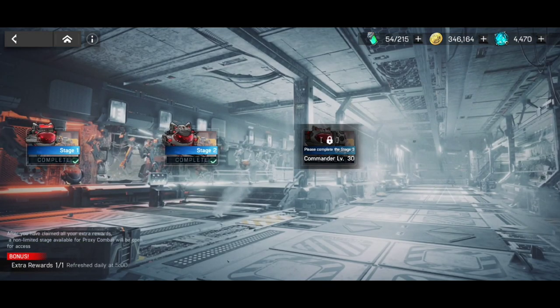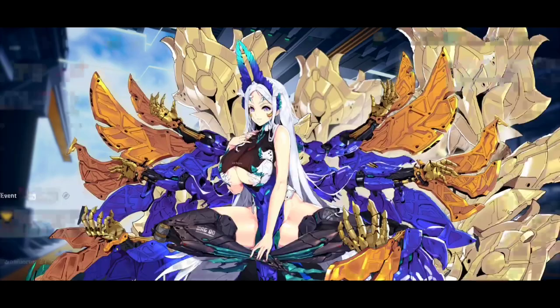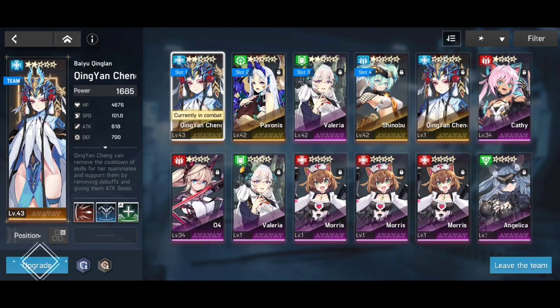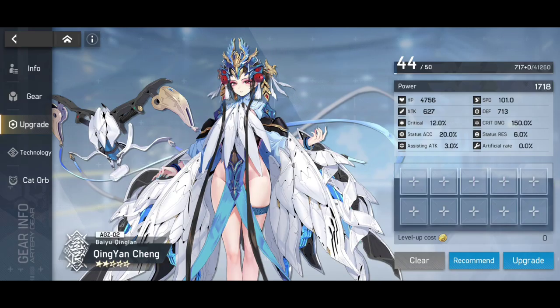If you're going to have the proper level, you're going to be able to consume energy and get capsules. Those capsules are really important because with those you're going to be able to level up your heroes. Go into the team option, select a specific hero, go for the upgrade. Hit recommend and they're going to place the cat orbs and do a proper level up, increasing their attack, defense, and HP stats.